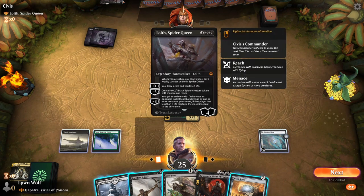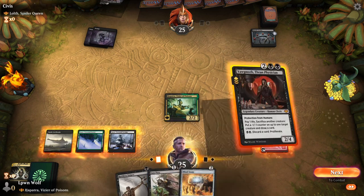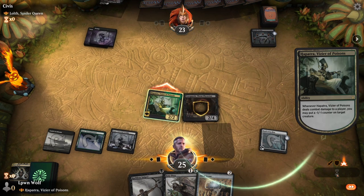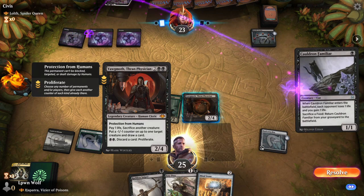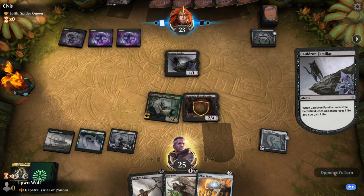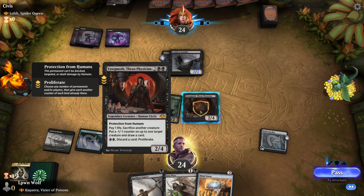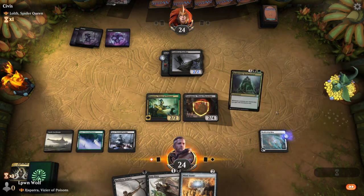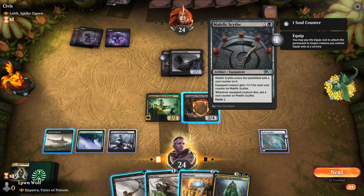Do they have board wipes? It's likely because they're a planeswalker deck. Let's just go for it and see what happens. Swing in. So what do you guys think about Yawgmoth? Pretty broken isn't it? Proliferate, pay a life, sack a creature, put a minus one counter on a creature, pay 2, discard and proliferate — 4 mana 2/4 as well. Imagine they made an ability that was reverse proliferate — instead of putting a counter on things, you take a counter off everything. This 2/2 can get bigger every time a creature dies. Let's put a counter on a creature.